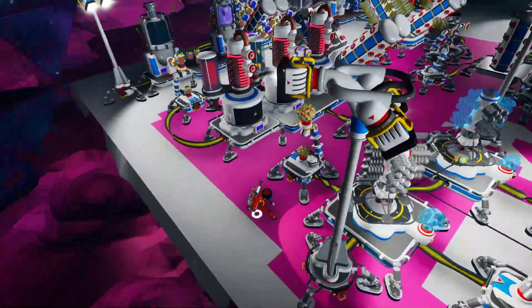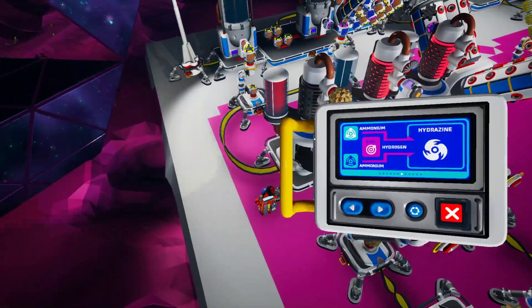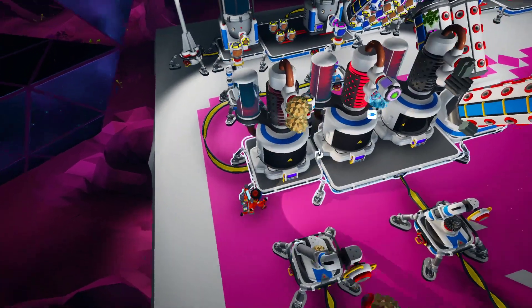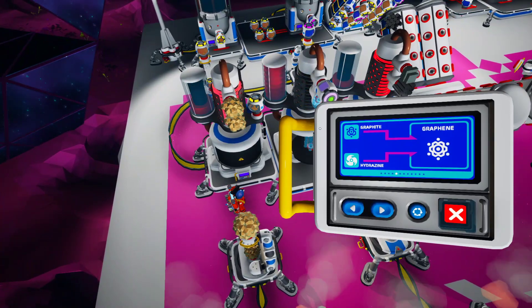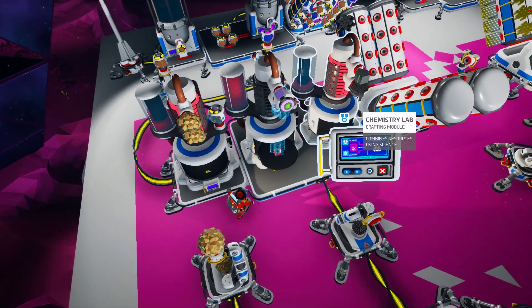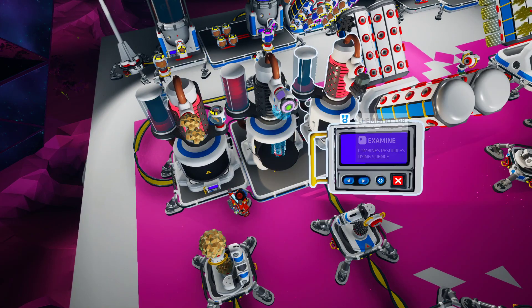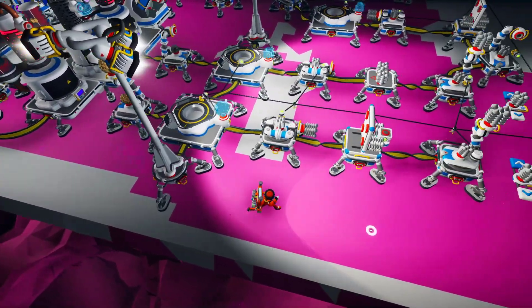We have the chem lab on this side and we're going to make titanium alloys. We have hydrazine, which requires two ammonium and one hydrogen. We have graphene, which uses graphite and then the hydrazine. And then we have titanium alloy, which uses the graphene, titanium, and nitrogen. So we have the production lines for each material.